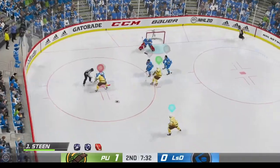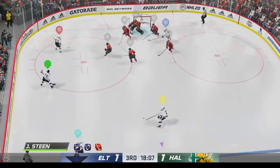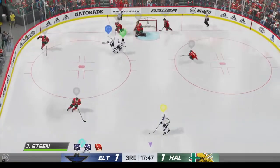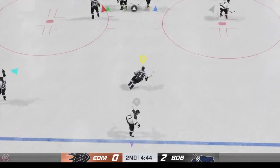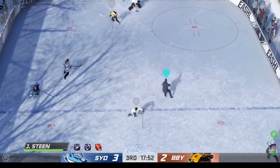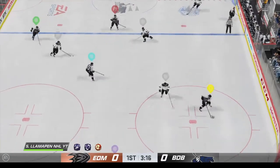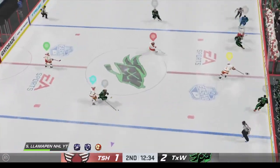His offensive skills are also pretty strong. The shot, while not game-breaking, gets on net with regularity, though it doesn't beat the goaltender as often as I was hoping. He's also a respectable dangler — most of the time you can use his speed and agility alone to avoid checks and make plays, but in situations where you need a quick deke or just want to show off, he can accommodate.